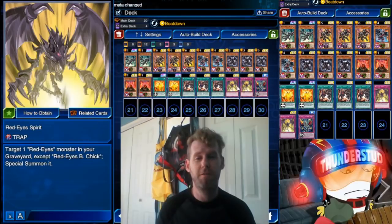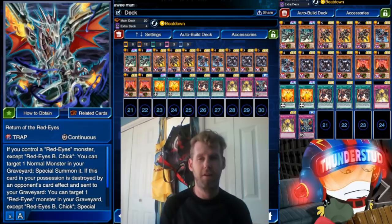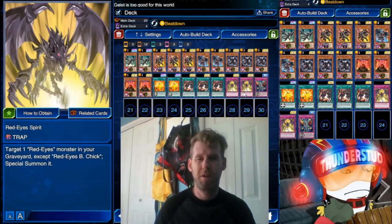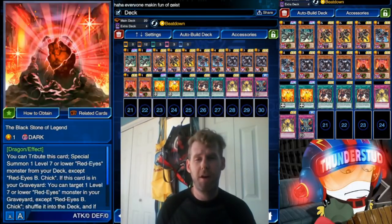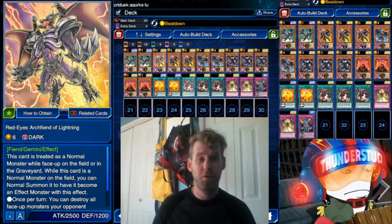We have Red Eyes Insight to get Archfiend Lightning into the graveyard and search ways to get him out. We're only using two Spirit, and we're using Return of the Red Eyes — useful because it triggers a special summon when destroyed face up, acting like a perpetual Spirit once you burn through your copies. We also have two copies of Retro Dragon — he's fantastic for special summoning, and now you can search him too.